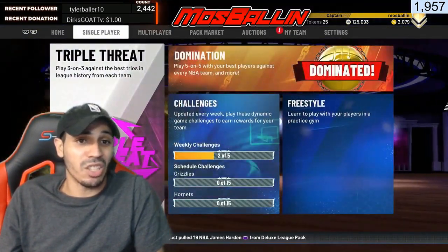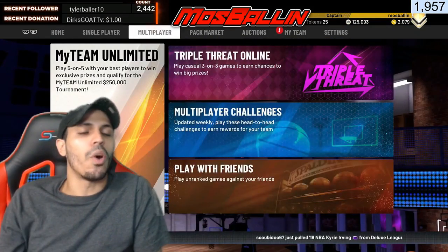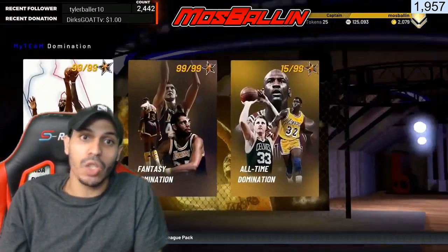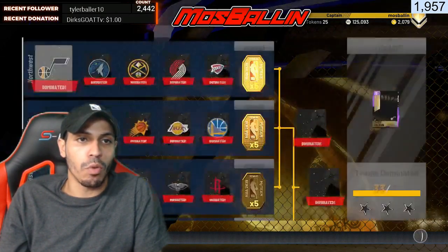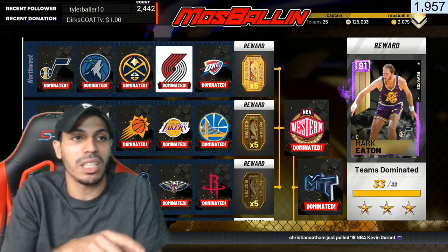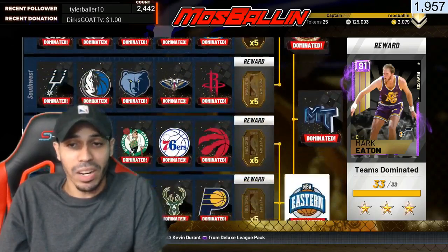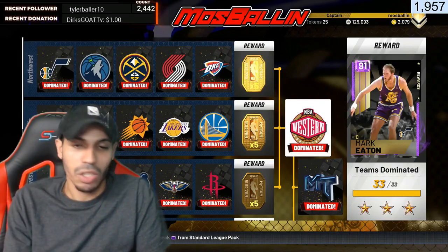The good thing is you can actually get a token for playing pretty much everything in MyTeam. I'll start with what I did to get my tokens, which was the harder way - playing domination. When you go into NBA domination, the normal one, every time you complete a division in MyTeam you get five tokens. When you complete all six divisions you get 30, and then completing the last three gets you even more tokens.